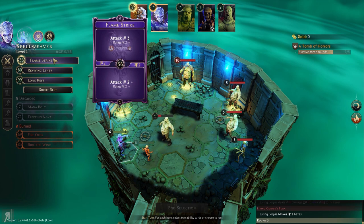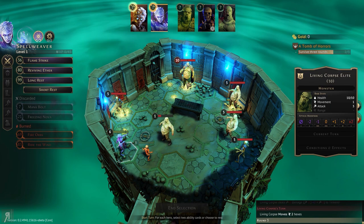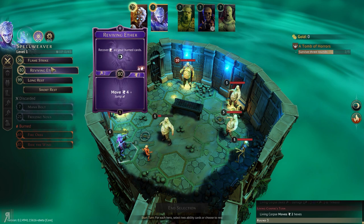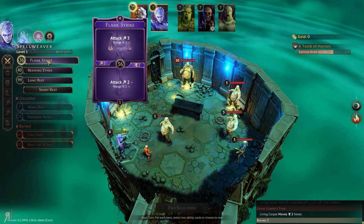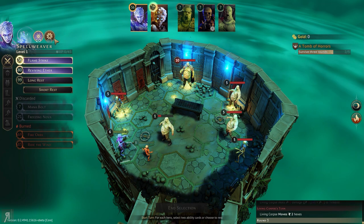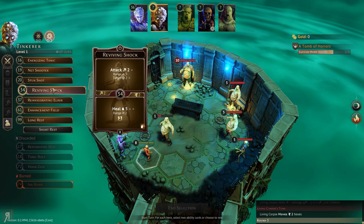Now we have the fire element. Living corpse elite — hello there. That's a bit problematic. So I can recover all my burned cards, but then I can't use flamestrike, but I could use the secondary ability on flamestrike. I could get mana bolt back if I do a short rest, but then reviving ether might be discarded and we don't want to take that chance. So we're going to be a little bit more careful.